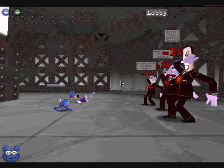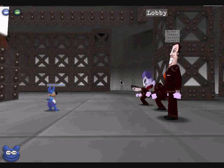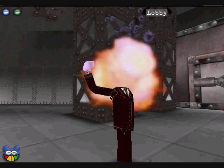We now join Little Cheddar in the SoloBot Factory. Two of the cogs go down, and the last cog goes down and Little Cheddar moves on to the boiler room.